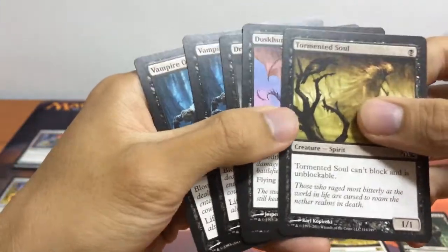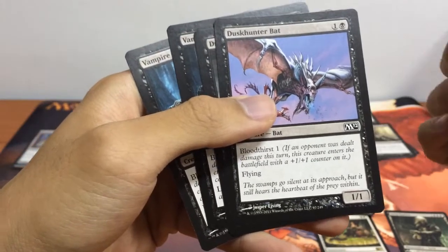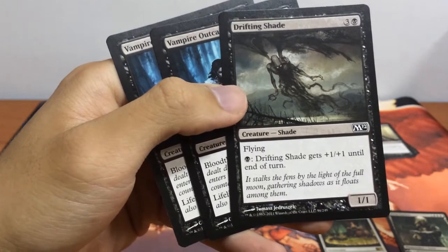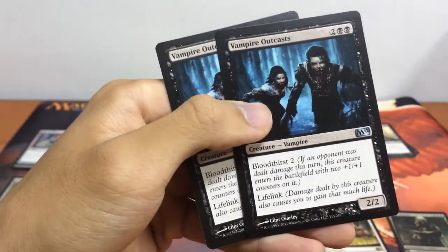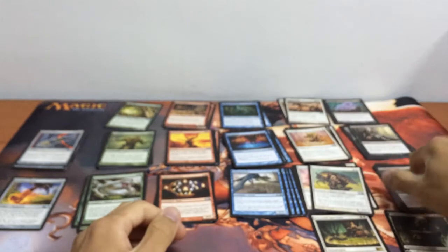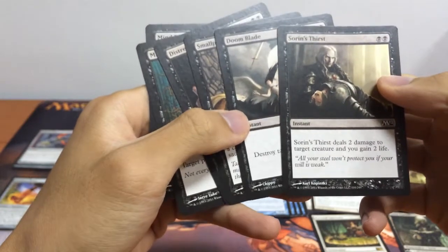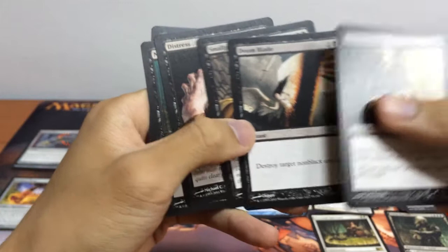For the creatures we have our Tormented Soul, unblockable and can't block. We have our 1/1 flyer with Bloodthirst 1 for 2 mana. We have our ridiculously high casting cost 1/1 flyer. And our Vampire Outcast, 2/2 for 4 mana with Bloodthirst 2 and Lifelink. Not very good, although we have our planeswalker for black. For the spells we have Sorin's Thirst and Doombleed — both removal.